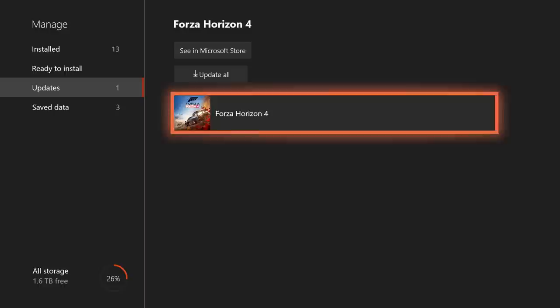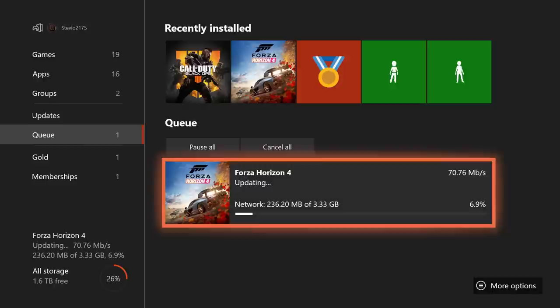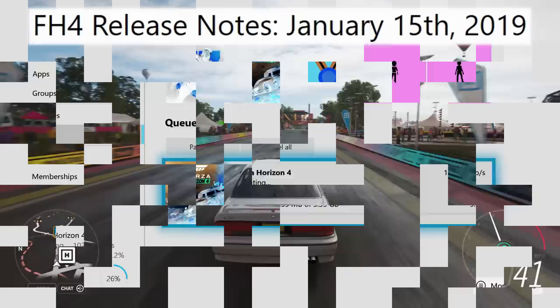First thing I just want to point out so everyone's fully aware — you may have to manually update Forza Horizon 4, just like I did right here. Until you do this, you will not have Mitsubishi in the game and you will not have any of these updates we're about to talk about. On my Xbox One S the download was 3.33 gigabytes, as you can see right here. Now we're going to start talking about the direct patch notes.